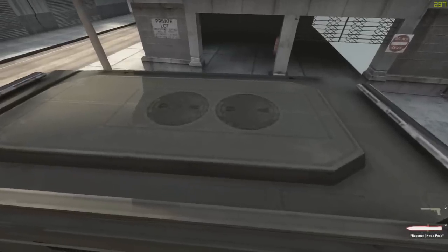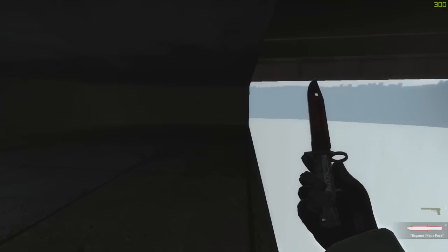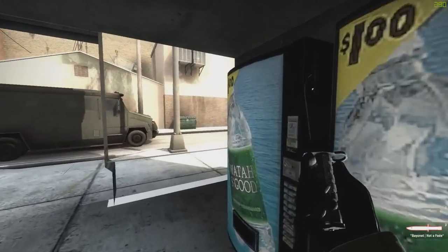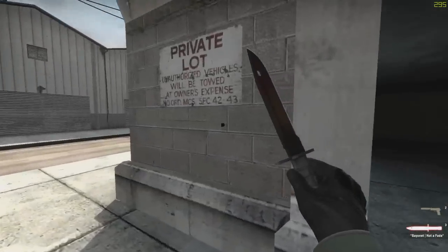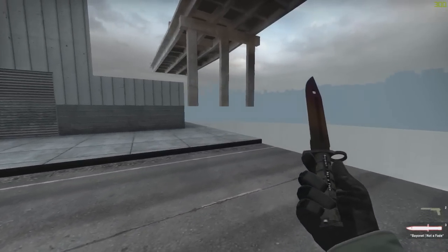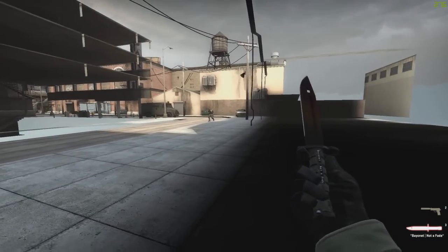This will maybe not give a competitive advantage, but it's still a game-breaking glitch for the map CS Assault, and hopefully Valve will fix it. This is pretty much how far you can go outside the map — you can get all the way over there, but you cannot get inside the warehouse.